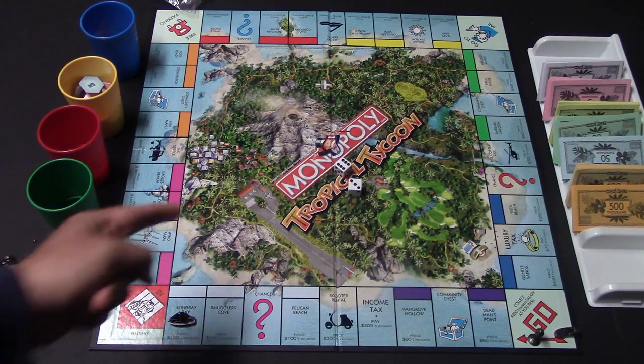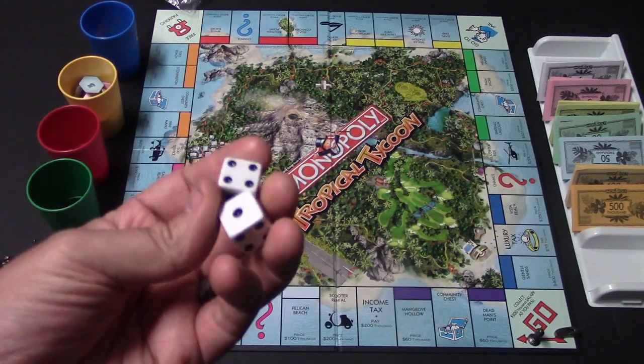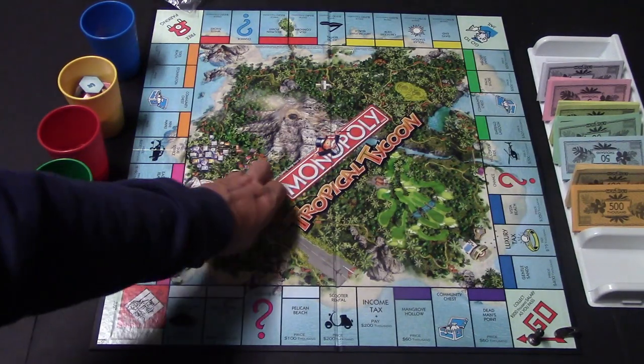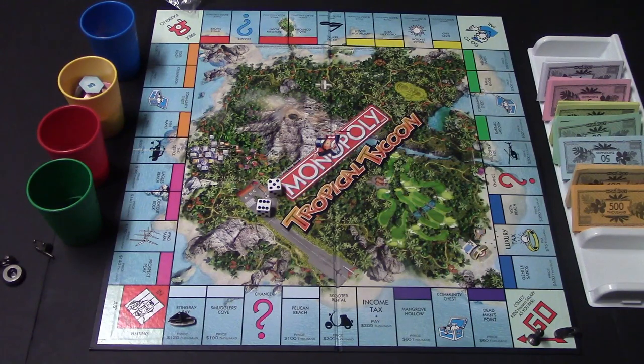There are a few ways you can go to jail: landing on that space, rolling doubles three times in a row — since rolling doubles normally lets you go again — or the DVD can send you to jail via the chance or community chest card. If you're in jail, you can try to roll doubles to get out, with three turns to do so. If you roll doubles before your third turn ends, you move that amount out. Otherwise, you can pay $50,000 to get out, and if after the third attempt you still don't get doubles, you pay the $50,000 and get out.